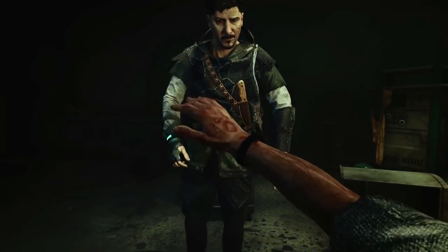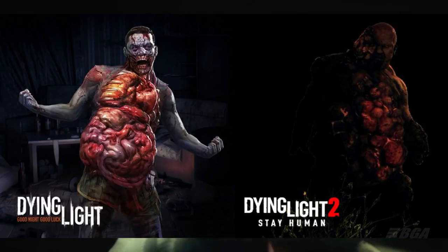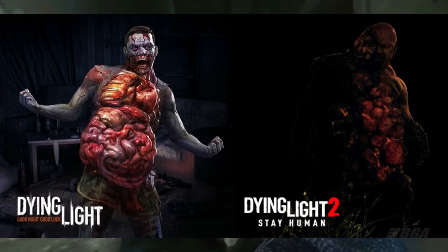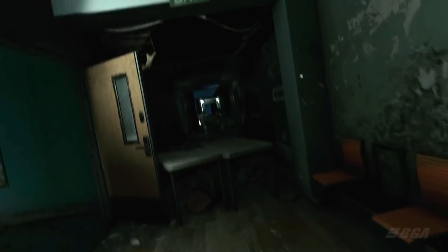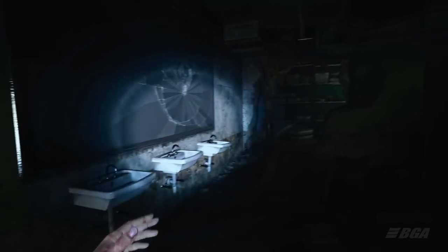Bombers in Dying Light 2 look different from what we're used to seeing in Dying Light. Here is an image I edited so you can get a proper look at them. We also got a small clip of the new bomber in action during the Dying Light 2 'Dying to Know' event. One thing to notice is that bombers and almost all other infected have glowing bulbous weak spots that can be used to take them down easily.